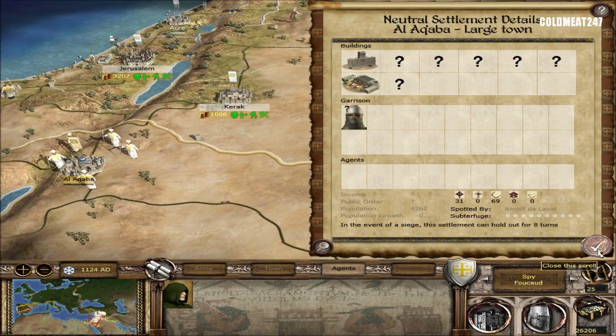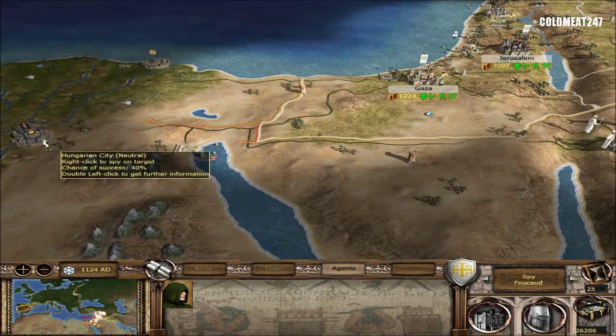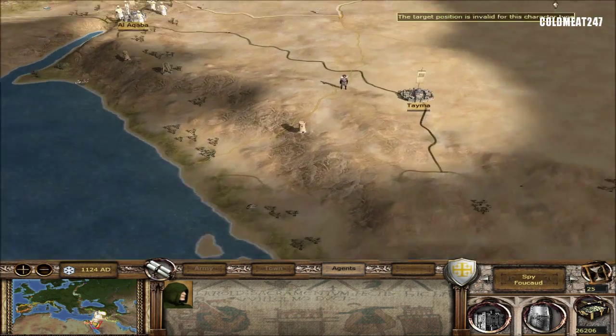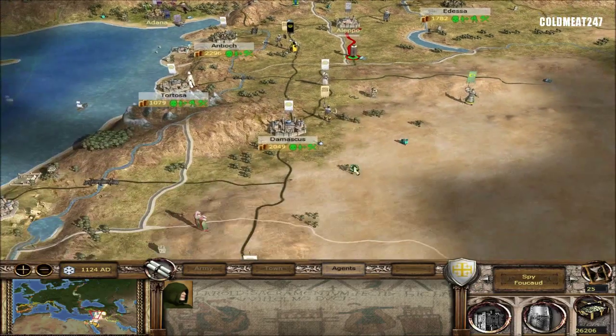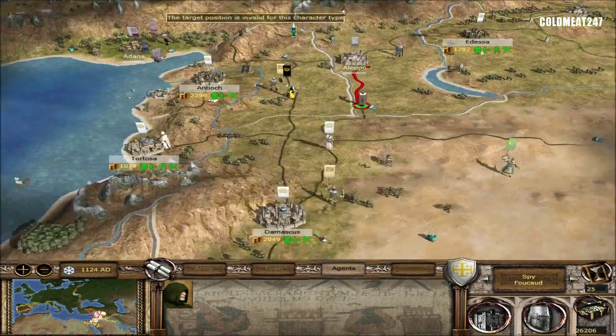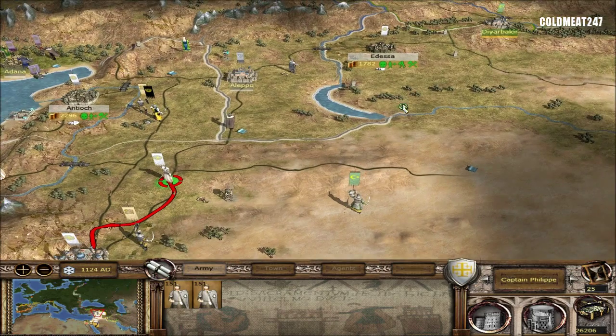I'll be sending a spy there probably to just have a look. He did not take his capital back - the Hungarians are still holding it, so it's good for us. He can't really spend any money. I'm sure he doesn't have any. He is sending troops up north, but we're not attacking those troops because we're neutral, so we're staying out of danger.